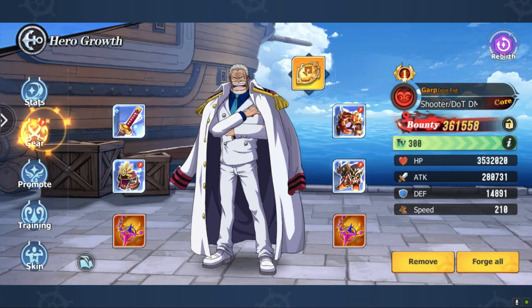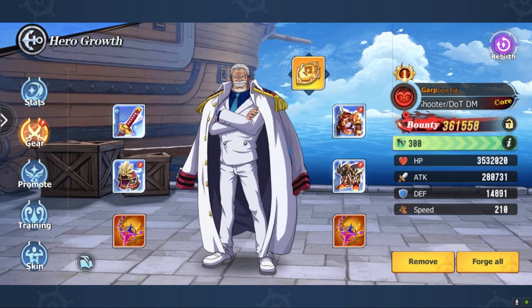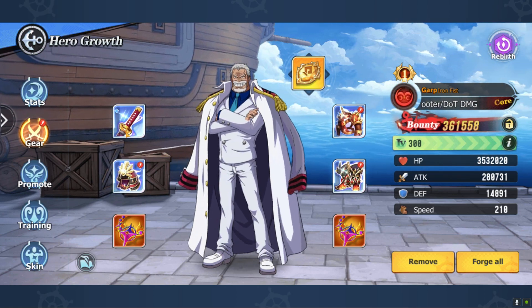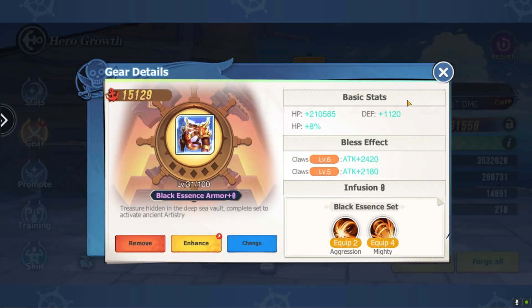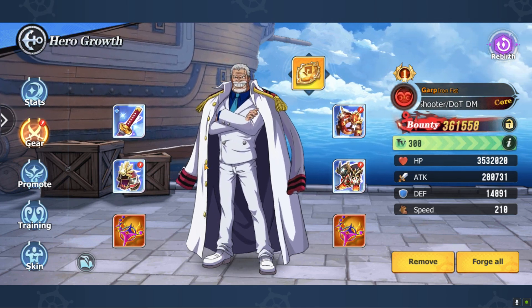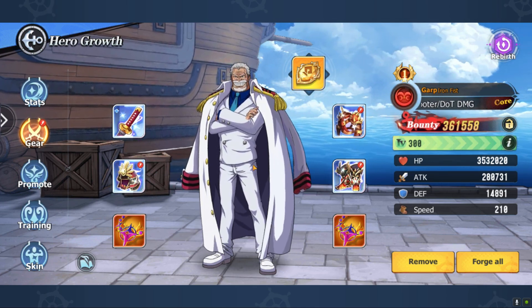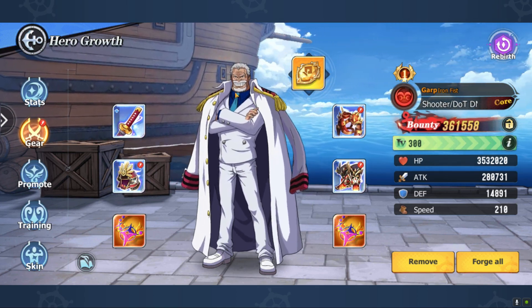If we head over to my units — I have the meta team, I know. If you're on a meta team or running a similar team to me, you'd be able to pull this off anyway. First up: Garp. You want to run four pieces of Black Essence on Garp — it makes the most sense. He gets the attack increase, the crit increase, and the crit damage. You really don't run any other set on a big damage dealer. Garp is one of them, probably Zoro another.